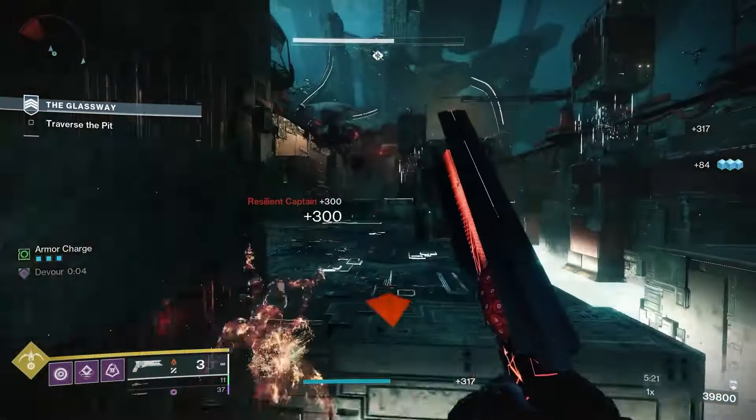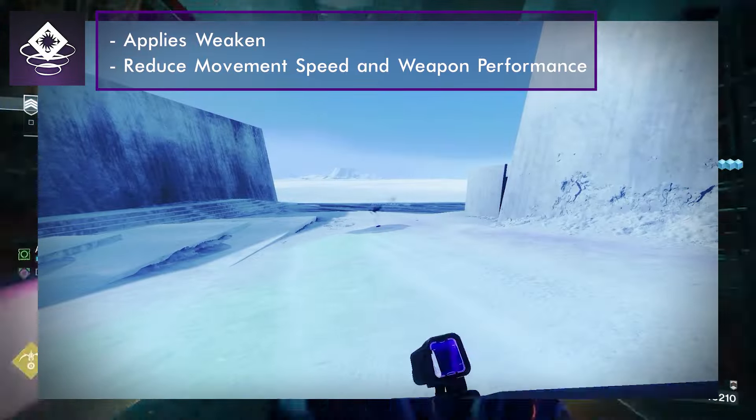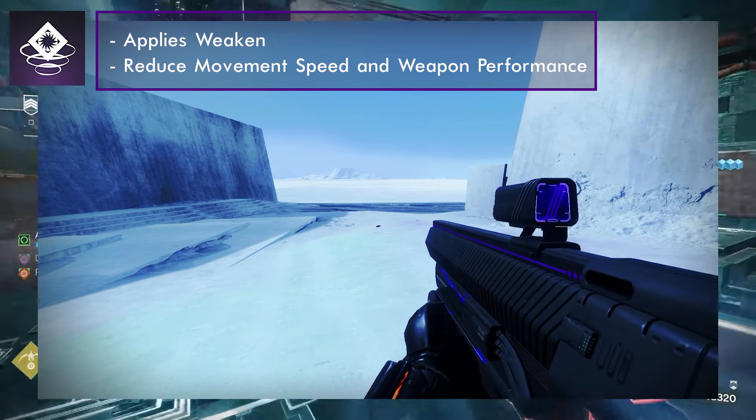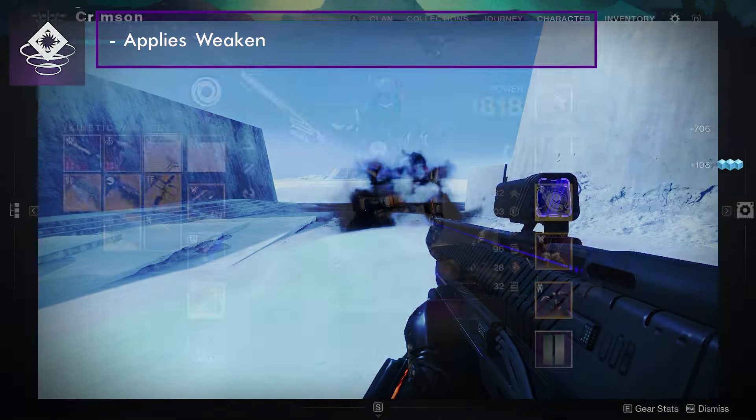Now that we have covered the grenades, let's talk about our melee ability. Snare Bomb does 30 base impact damage and 120 base AOE damage. Any enemy hit by the detonation will be weakened and have reduced movement speed and weapon performance. It can remain embedded on surfaces and explode when enemies come near it.